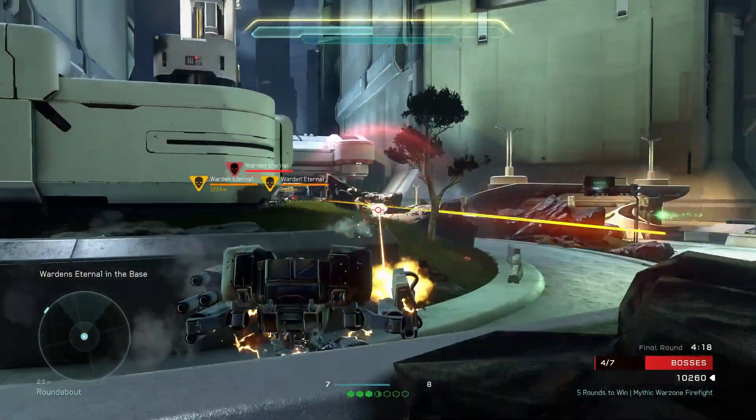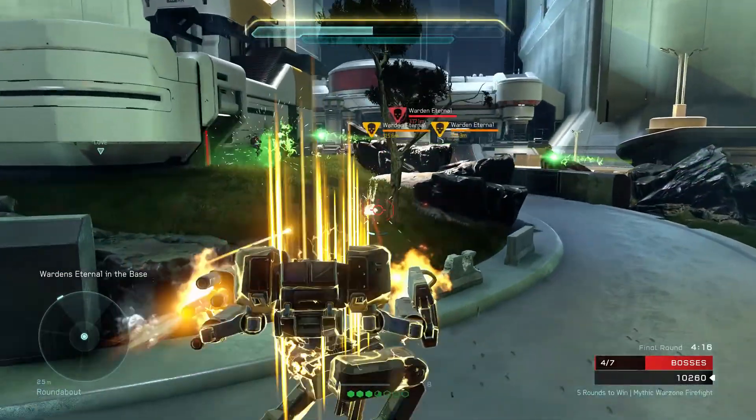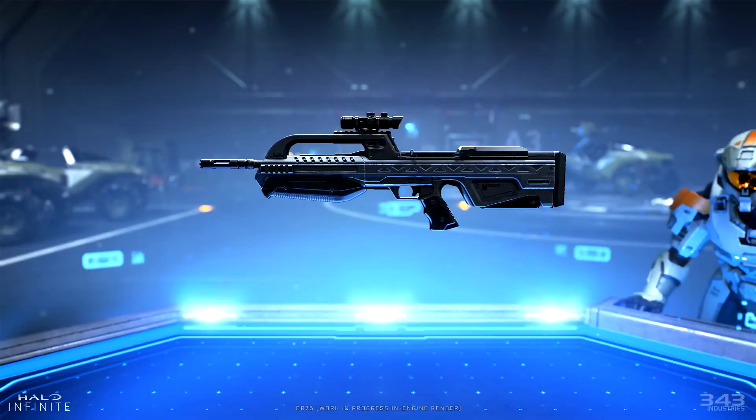They included a bunch of new weapon screenshots — these are work in progress. Here we have the battle rifle. It looks super clean, looks almost like the Halo 2 / Halo 3 battle rifle. I really enjoyed this design. I was not a huge fan of the Halo 5 design, so I am glad this design is going to be the default for the Halo Infinite battle rifle.